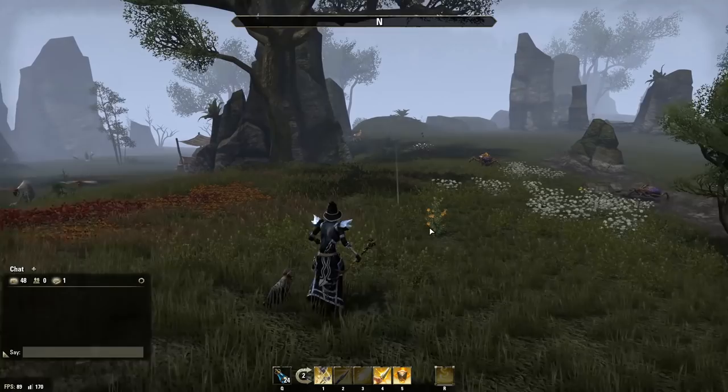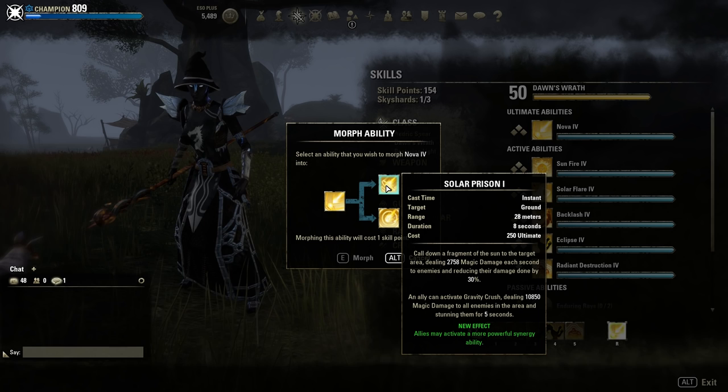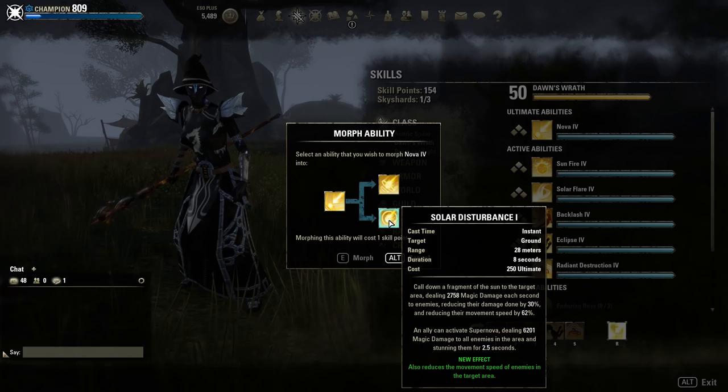Now the Dawn's Wrath skill tree. First the ultimate — Nova. It's a really strong ultimate but costs a lot, 250 points. Solar Prison lets your allies activate a more powerful synergy — really helpful in PvE. Solar Disturbance snares the enemy while they are in the Nova. And it looks freaking cool.